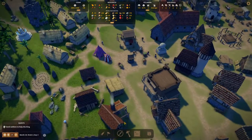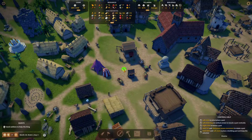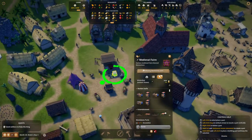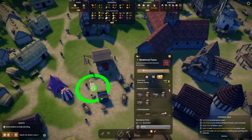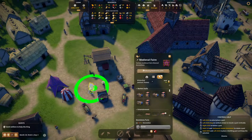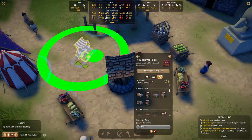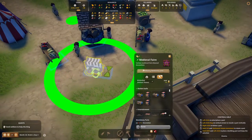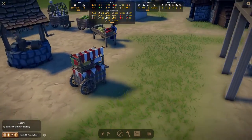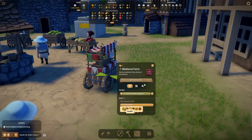We actually need to place a medieval handcart of goods. Let's place a handcart of goods - that way they can actually sell goods there. Let's place it maybe here. They're gonna be selling goods there now.